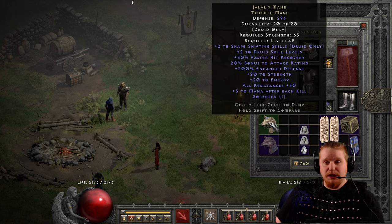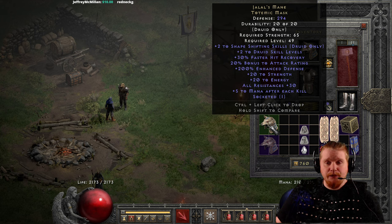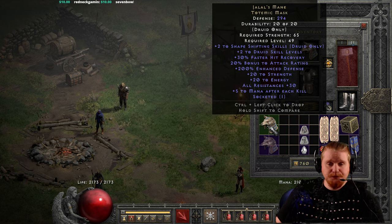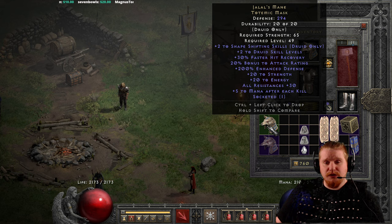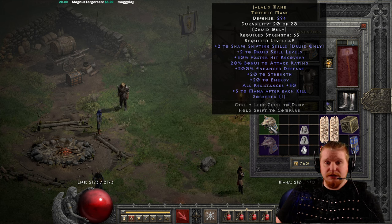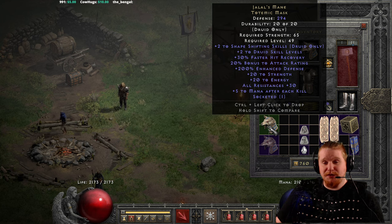So we're going to be going over the Jalal's Mane Totemic Mask, and it has a very nice defense of 294, which is actually excellent for a low-level helmet of only level 49. It's kind of insane. It only has a strength requirement of 65, which is absolutely low, even for level 49. We have a shape-shifting skill bonus of plus 2, and that is static — it always will give you plus 2 to shape-shifting. We also have plus 2 to Druid, which is also static, so you get a total of plus 4 to shape-shifting, and honestly still a very nice plus 2 to Druid just in general. Then we have 30% faster hit recovery, which is also static. We have 20% bonus to attack rating, which is static, and both of those are absolutely great for any fighter that gets in there and actually attacks things.